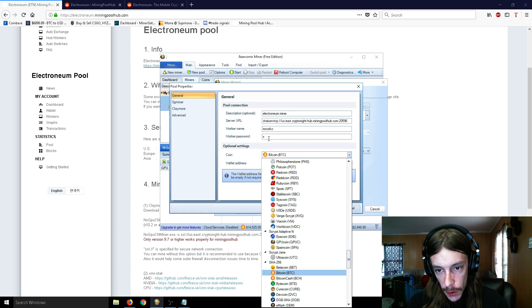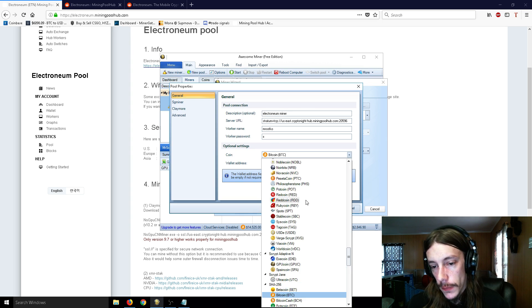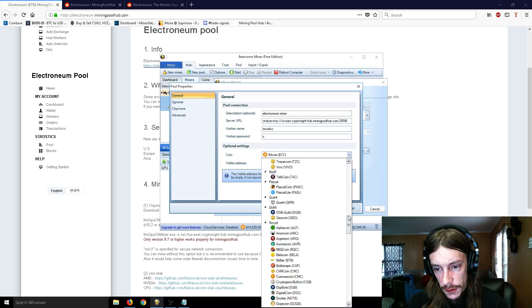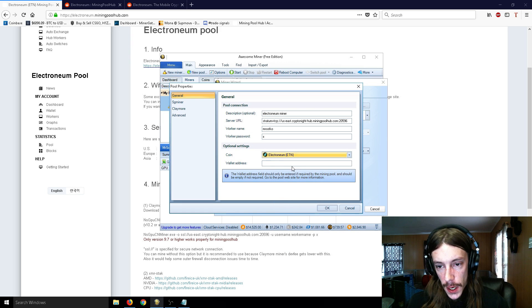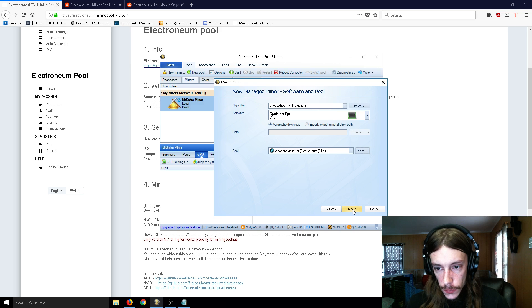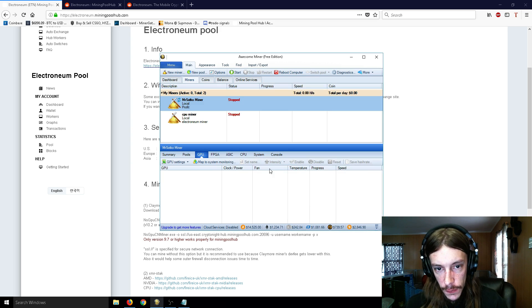Make sure you put in your own name, because if you put in this information here you might be mining on my account — and I thank you for that, but it's not necessary. Then you want to go down and click on Electroneum here in Kryptonite, and you don't need to put in a wallet address because it already has it — it's automatically going to go to Mining Pool Hub. Once you're done with that, you can just click Next and Finish.